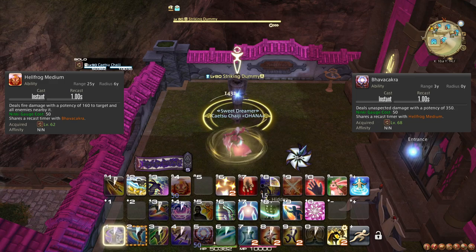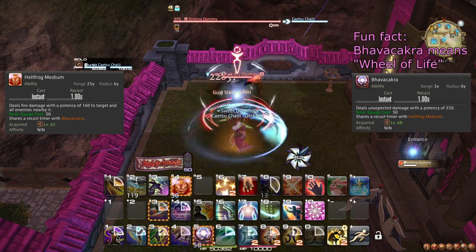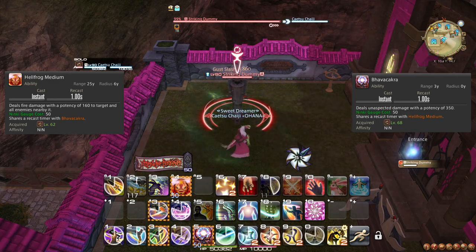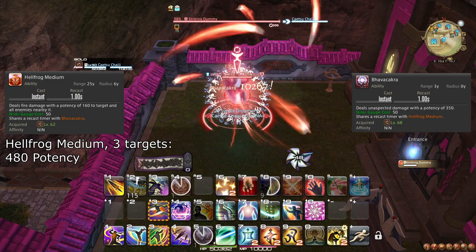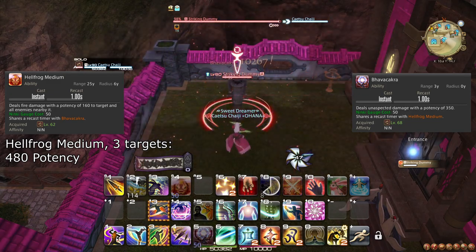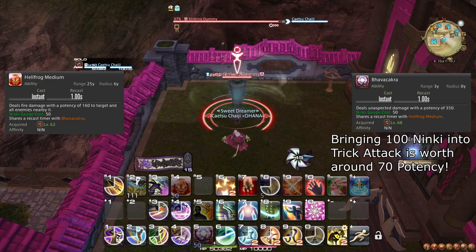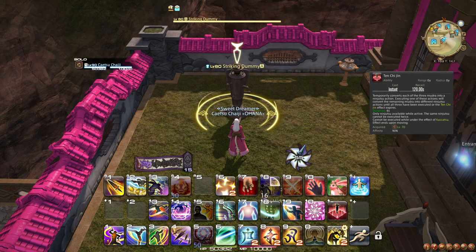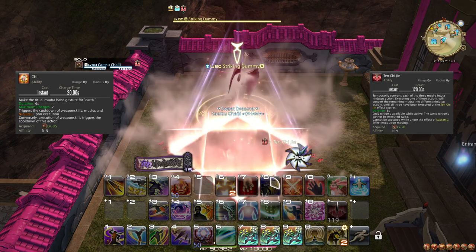At level 68, you learn the ability Bhavacakra, which is a single target alternative to Hellfrog Medium. Bhavacakra is better on 1 to 2 targets, and on 3 or more targets you should continue to use Hellfrog Medium. This further increases the value of stockpiling Ninki for Trick Attack bursts. At level 70, you learn the ability Ten Chi Jin — not to be confused with the individual Mudra abilities Ten, Chi, and Jin. When cast, you must not move or it cancels prematurely.